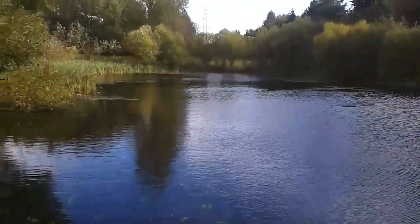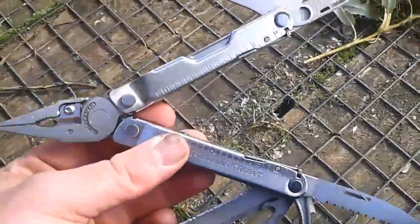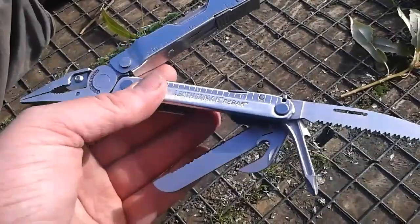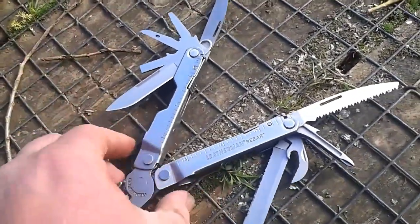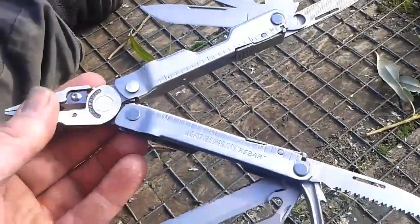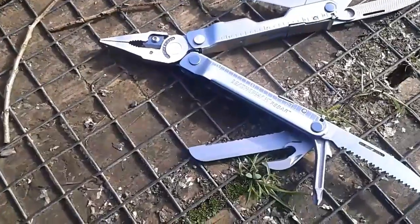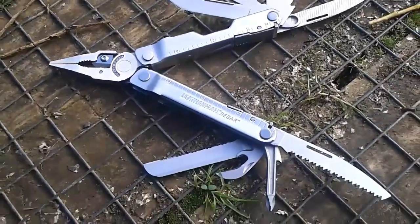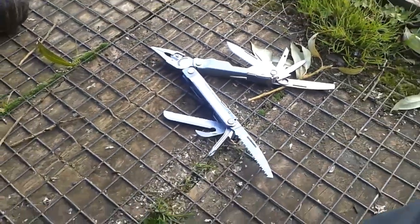So I'll show you what I'm carrying now. First thing — the multi-tool. That's obviously not the Wave. I've gone back to the Rebar — a new Rebar, I should say — and this one's the bladed one. The only thing I'm sacrificing with this is the scissors, but I wanted something a little more heavy duty and a little lighter than the Wave. And obviously I wanted the awl because I always use that, and it's the one thing I didn't have with the Wave. So that's the new multi-tool.